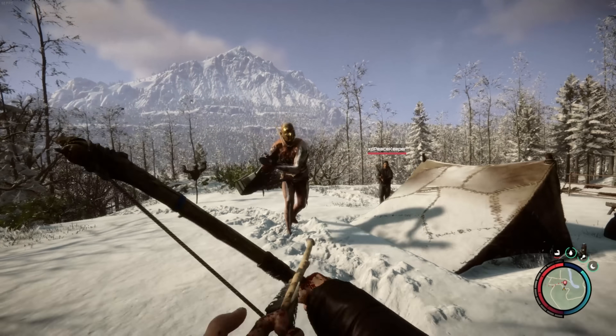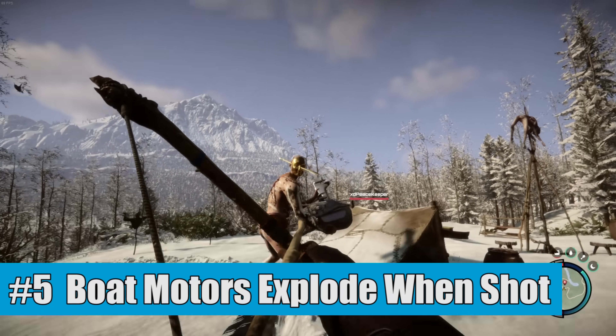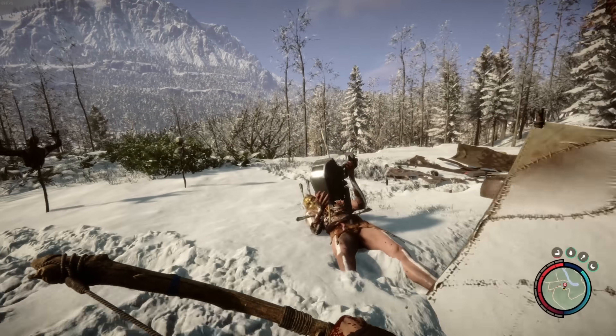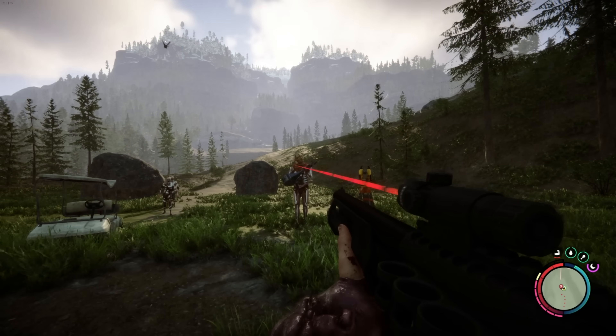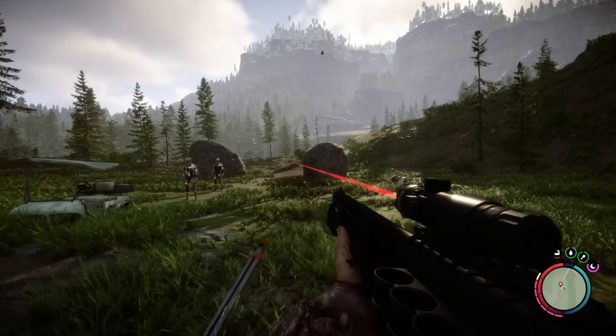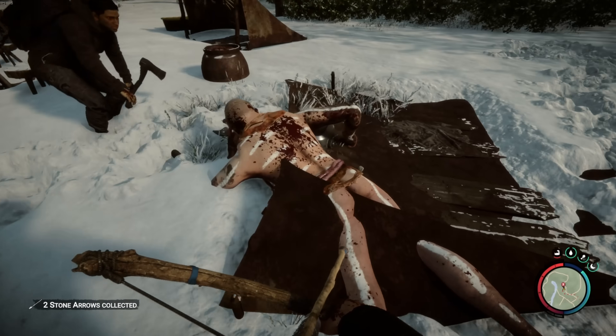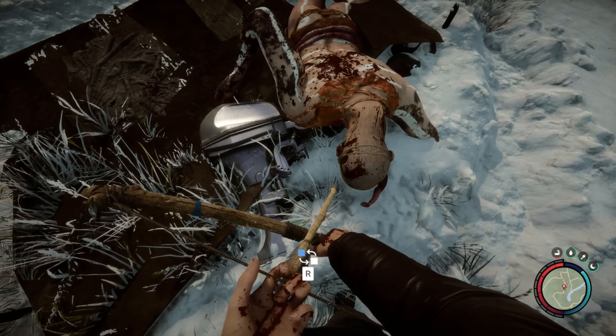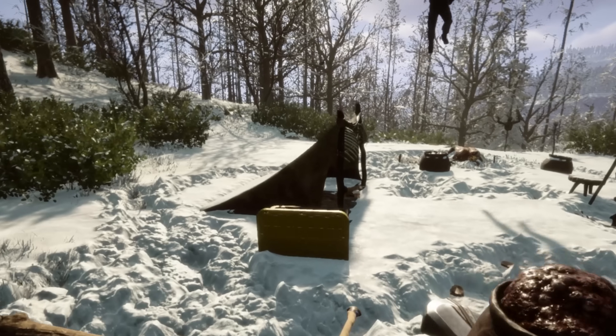We are halfway there at number 5, which is that whenever you see a boat motor being held by a giant, you want to make sure you shoot at it from a distance, preferably with a firearm, because as soon as you hit it, it will explode and completely annihilate the giant as well as anything standing nearby — so just be careful yourself too, as it can take you out.